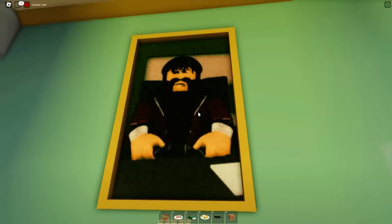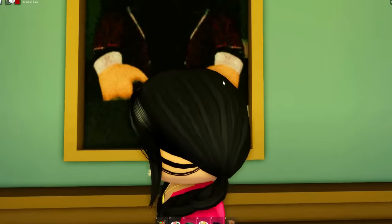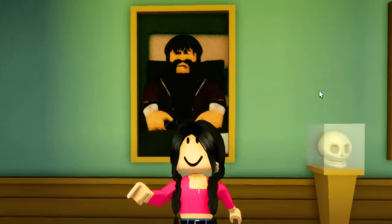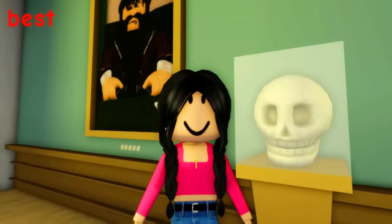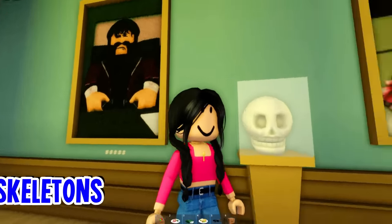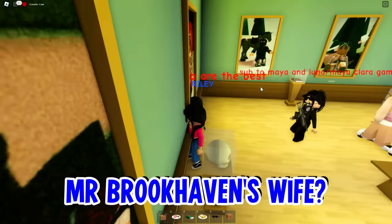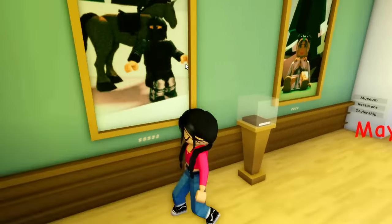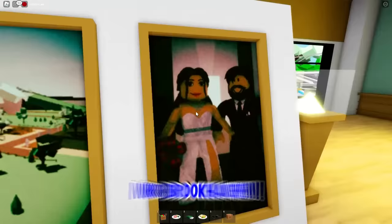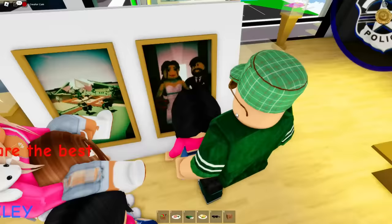We cannot forget to check out Mr. Brookhaven. Wait — is that the Mona Lisa? Why does it look a little different — what's with this mustache? And why is there a skull? That's really creepy. Wait, is that actually Mr. Brookhaven? Maybe that's Mr. Brookhaven's wife, Madison. There's a horse and pictures of him.